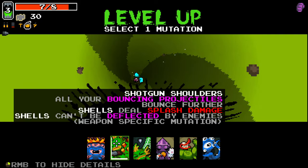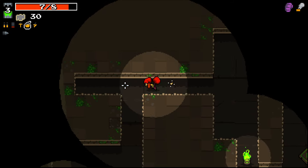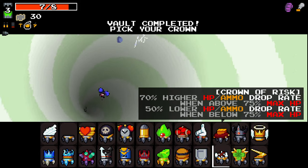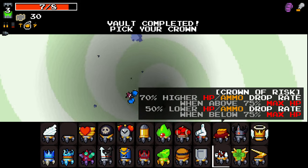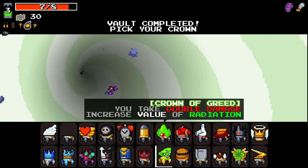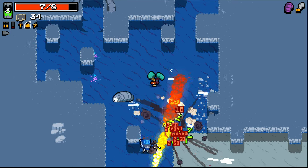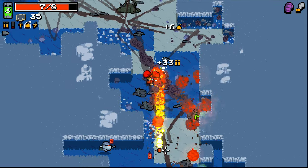I'll take a different crown this time — let's have a little look-see. Rabbits Ports, go for that. I'm going to try and take crowns a little bit more. What's one of the good early game crowns? 70% higher HP and ammo drops when above 75% max — that doesn't help for HP, does it? Enemies can hit each other. Take double damage, increase the value — this is one that if you can play to its strengths, getting to higher levels early by doubling your rads seems like it could be real good. It's just very risky.